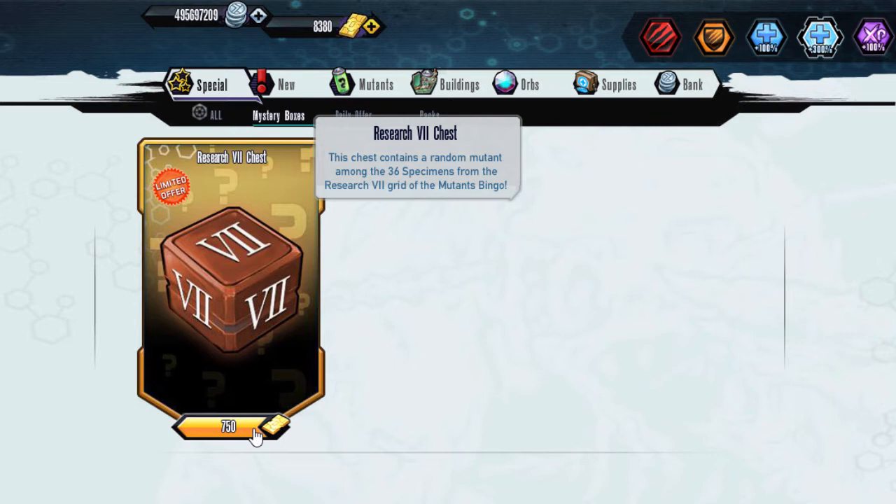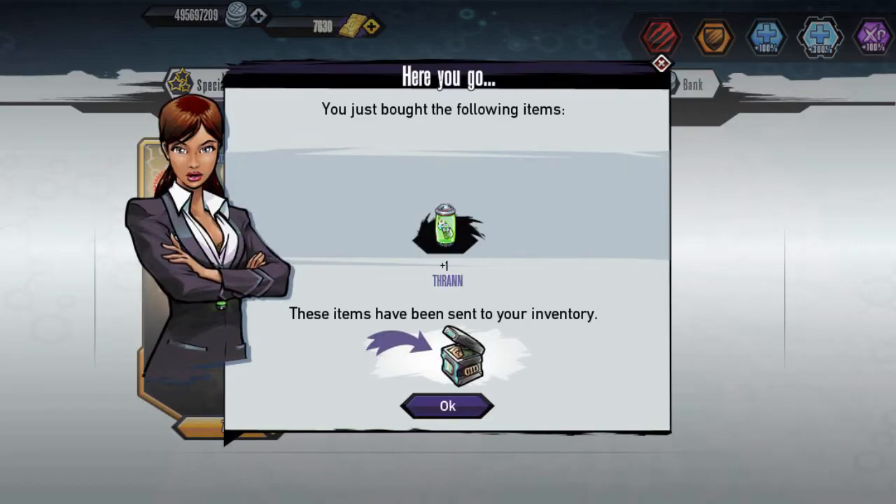We're just going to try our luck to see if we can get it. Here it goes. And we pull a character we already have, and we pull it in silver as well.